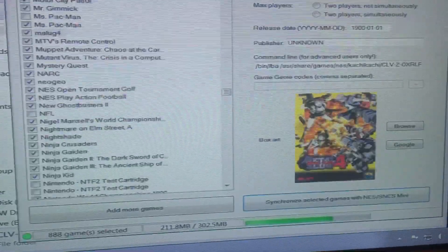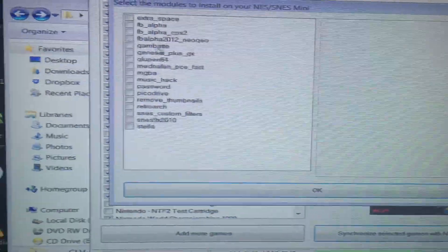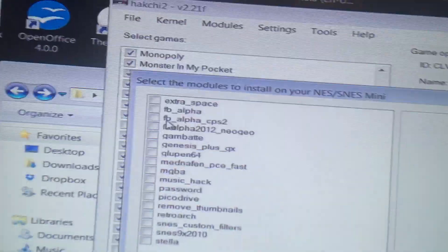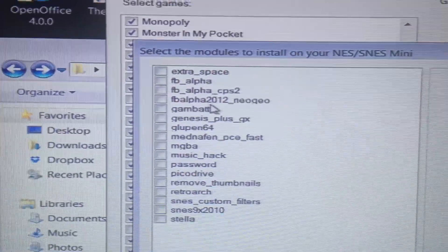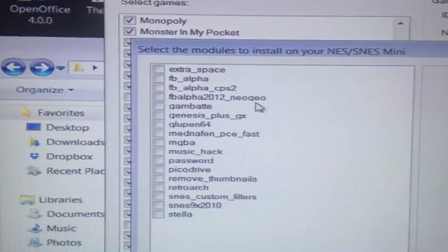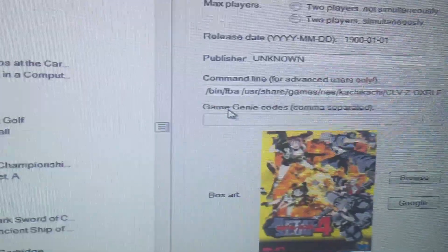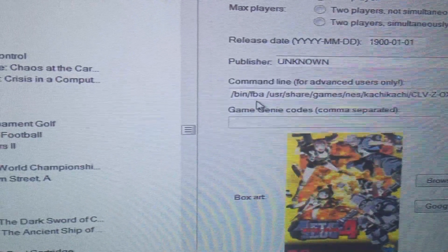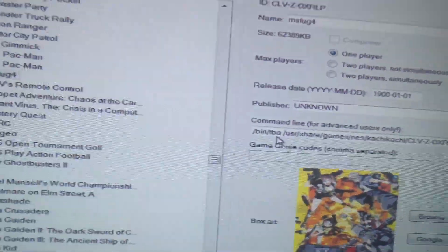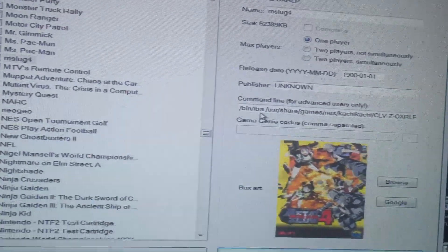The module I've used is the FBA Alpha 2012 Neo Geo — that's installed. I've also changed the command file in one of the games from zip to FBA, and on the other one I changed it from zip to Neo, because my friend used Neo.